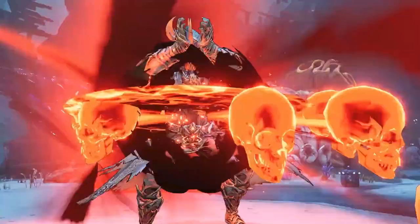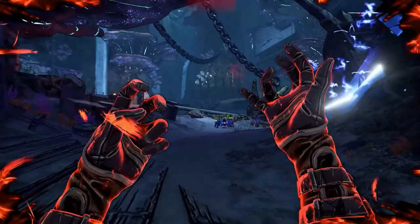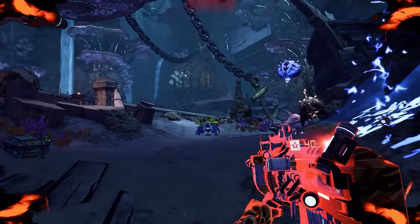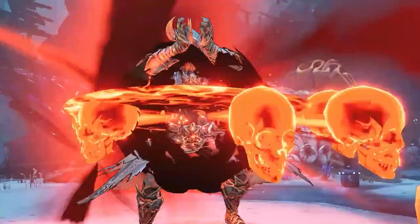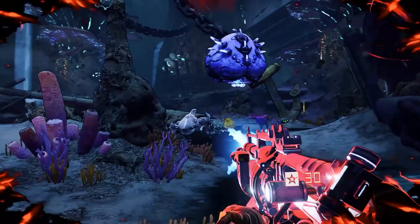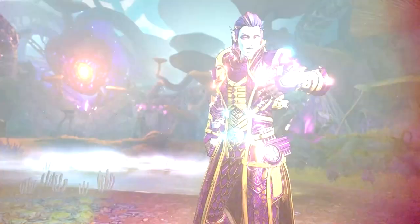The third character is the Graveborn — a summoner class that can summon demons. He has a passive pet that's kind of like a floating skull which does various attacks depending on your skills. Also big on sacrificing your life to increase your DPS, and you can summon other pets as well. If you want a summoner that sacrifices life for DPS and does blood magic, the Graveborn may very well be for you.